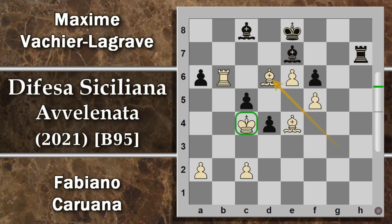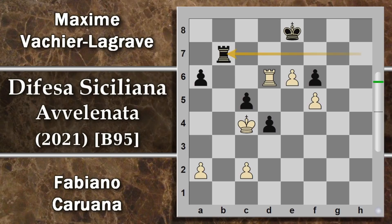Alfiere e4 lo difende, alfiere e7, e ora si decide a prendere in d6, tant'è che il nero non aveva altri grandi piani. Con il re così avanti il bianco si può permettere di cambiare i pezzi. Difatti è alfiere per d6, torre per d6, si minaccia questo pedone. Mascella Grav gioca alfiere d7 - finalmente può mettere il becco fuori quest'alfiere - ma dura veramente poco perché gli viene cambiato. A questo punto siamo in un finale e il bianco ha molto più facilità a far fuori il pedone del nero.